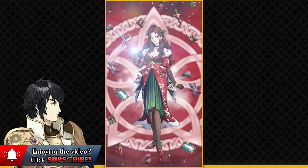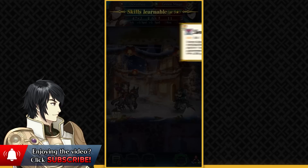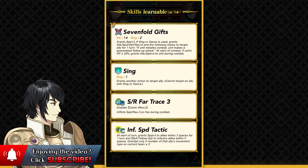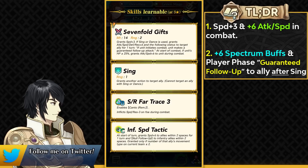We've got Christmas Dorothea as a Red Mage Cavalry Refresher. She does have access to Sing — not a preferred Sing, but her weapon is pretty supportive in nature. She's got Sevenfold Gifts, which has all the gifts of the Black Eagle students, and this weapon provides her with plus 3 speed. If she uses Sing, she can grant a plus 6 spectrum buff to the target ally and also a player phase guaranteed follow-up attack. This player phase guaranteed follow-up has been seen before on August, Future Vision 2 of Legendary Lucina, Divine Fang, and Naga.